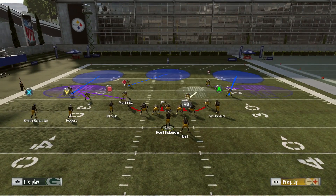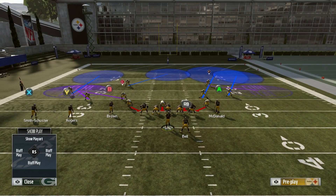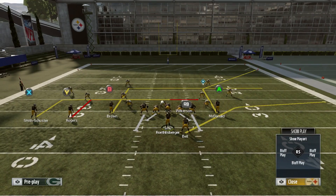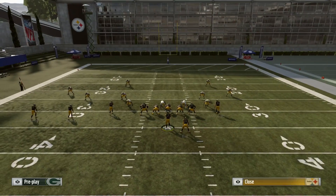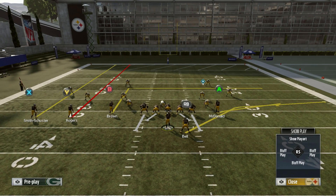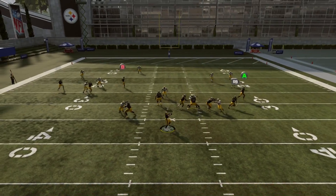You do this by pressing A or X depending on what system you're on — A on Xbox, X on PS4 — and then you go left on the right stick. To prove my point, I'm taking my outside linebackers and getting them out of the way, so there's nobody over the middle of the field but Daniels, who I'm putting in a spy. He is the only coverage over the middle of the field.